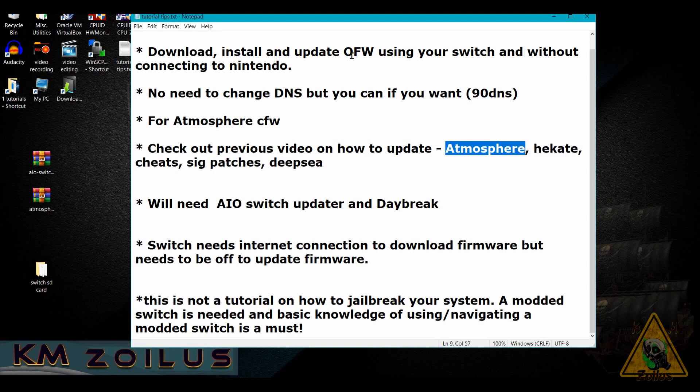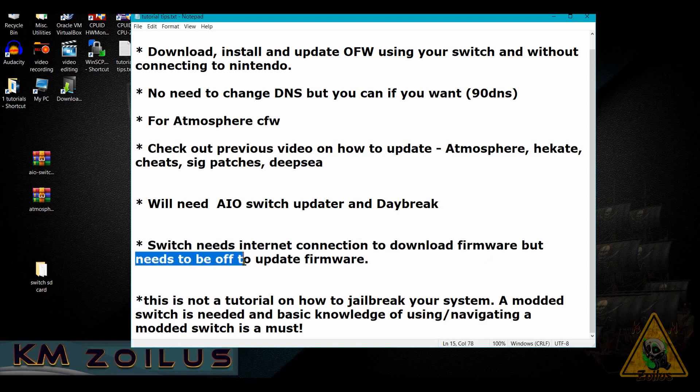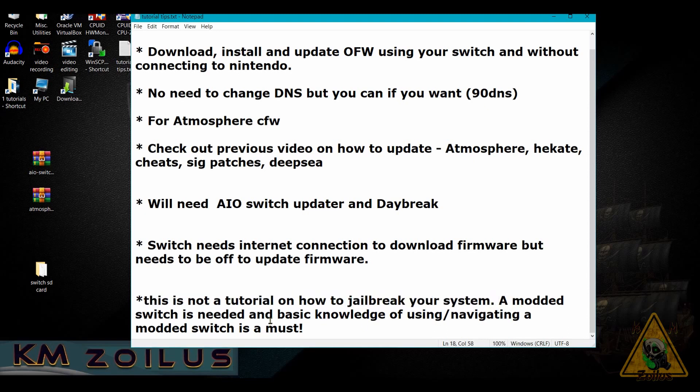That is key before you update the firmware. Check out that video for more information — link will be in the description. We will be using two homebrews: the first one is AIO Switch Updater, the next one is Daybreak. Your Switch will need an internet connection to download the official firmware, but after that we need to make sure the internet connection gets disconnected before we install the firmware — I'll remind you when we get to that point. Also, this is not a tutorial on how to jailbreak your Switch. It is assumed you already have a modded Switch and the basic knowledge of using your modded system, including how to install homebrews and navigate the homebrew menu.